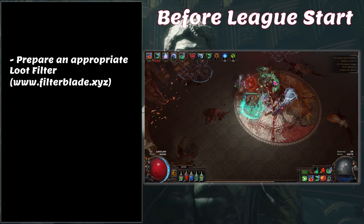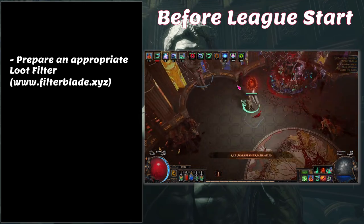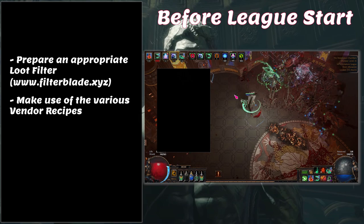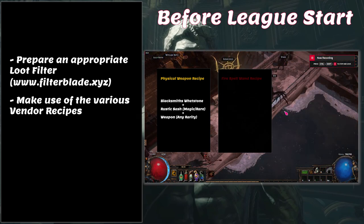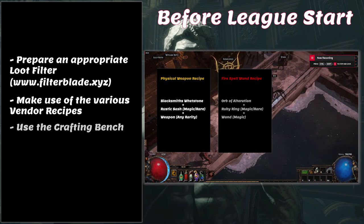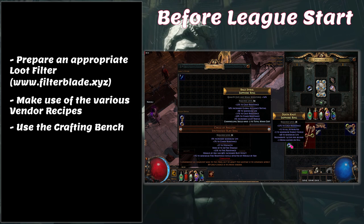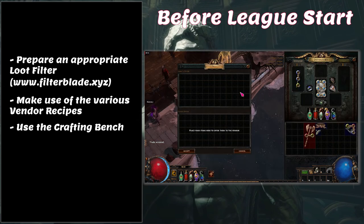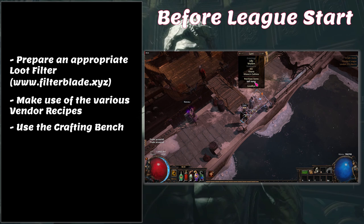Vendor recipes are a great way to upgrade weapons. If you have a two-handed axe build, use the physical damage recipe; if you're a fire spell build, use the fire wand recipe. These recipes are available on the PoE wiki. Also ensure you're utilizing your crafting bench, especially to keep your elemental resistances up. You can craft resistances on any gear with an open suffix, including plain white gear. It only costs one transmute to get up to 20% resistance, so it's often worth doing as a stopgap.